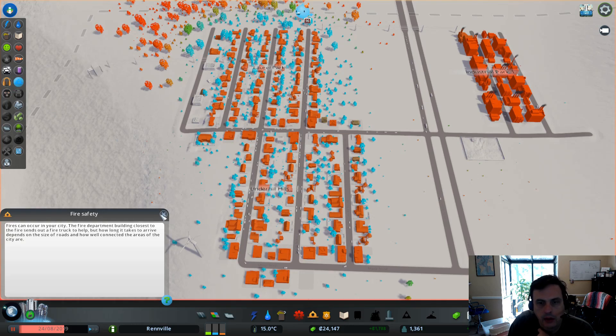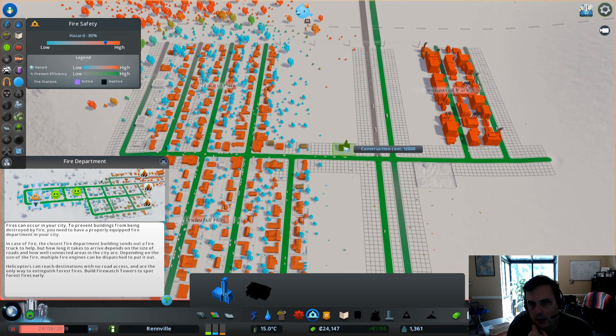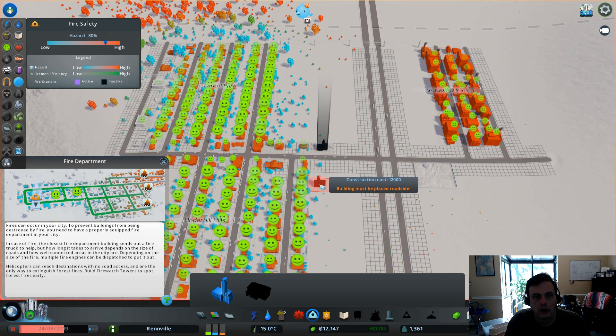We're going to do fire first — I think that would be wise. Let's go to fire. This is going to cost me 12,000. We've got enough. Probably centrally located, I think. Let's put it right here — that'll cover most everybody. Boom. Everybody's happy.